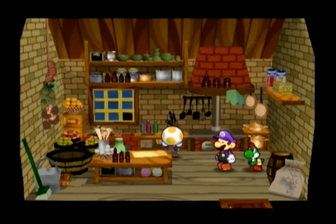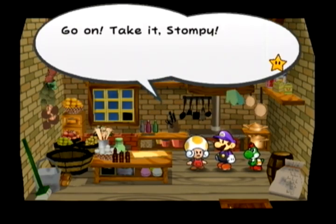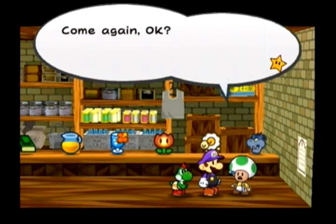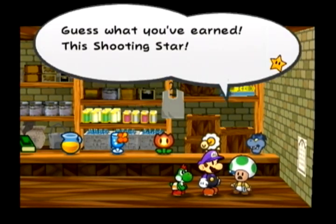Time for more Point Swappables. A Thunder Rage plus Point Swap gives you Shooting Stars — that's probably the best way to get Shooting Stars because Thunder Rages cost a lot less. A Spite Pouch and a Ruin Powder both Point Swap back and forth.